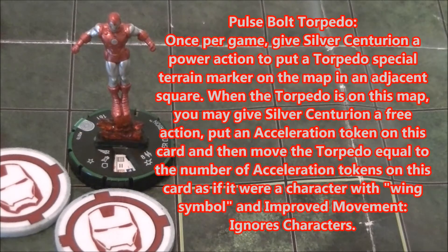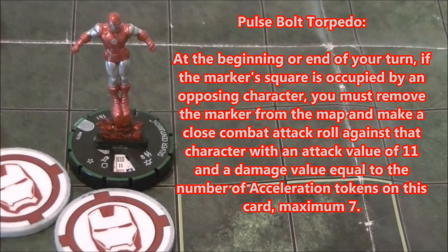First, let's read his trait — Pulse Bolt Torpedo. Once per game, give Silver Centurion a power action to put a torpedo special terrain marker on the map in an adjacent square. When the torpedo is on the map, you may give Silver Centurion a free action, put Acceleration tokens on the card, and then move the torpedo equal to the number of tokens, as if it were a character with wing symbol, improved movement, ignoring characters. At the beginning or end of your turn, if the marker's square is occupied by an opposing character, you must remove the marker from the map and make a close combat attack roll against that character with an attack of 11, damage value equal to the number of Acceleration tokens, maximum 7.